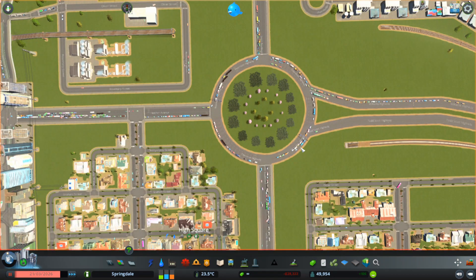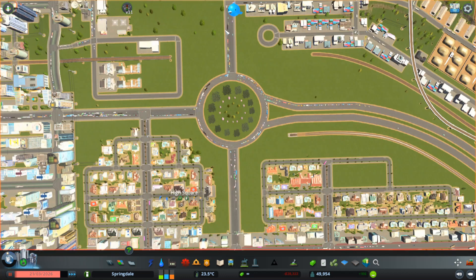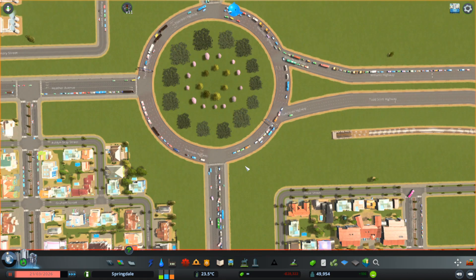The first thing to do is to provide a direct connection from one side of the roundabout to the other. Looking at this roundabout, I believe there's a lot of traffic trying to go — I'll call it north-south, even though there aren't really cardinal directions here. My industry area is up here and my residential area is down here, so my presumption is that a lot of the traffic is going north-south. I'm going to create a direct connection in that direction.